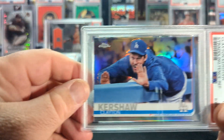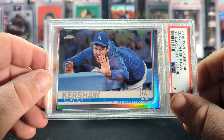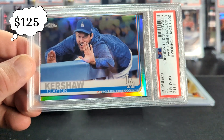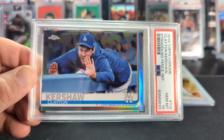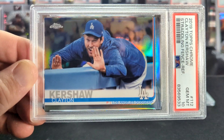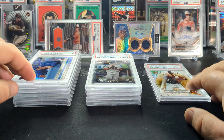This is another one I pulled from that same box as the Eloy. This is the image variation short print of Clayton Kershaw from 2019 Topps Chrome — the straddling-the-fence image. It's a fairly short printed card with pretty low pop in a 10. As I've mentioned, my name is the San Diego Upcycler, I have an affinity for the Padres, and I'd say the Dodgers are my least favorite team. So this one will definitely be available for sale on the eBay store. But that does get us right at 50% on the gem rate counting this card.